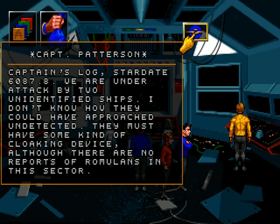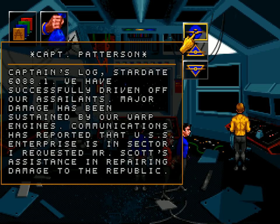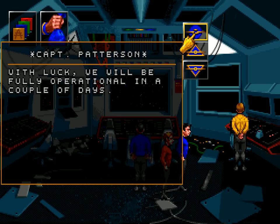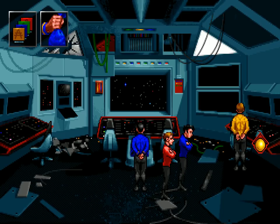Captain's log, Stardate 6087.8. We are under attack by two unidentified ships. I don't know how they could have approached undetected — they must have some kind of cloaking device, although there are no reports of Romulans in this sector. Captain's log, Stardate 6088.1. We have successfully driven off our assailants. Major damage has been sustained by our warp engines. Communications reported that USS Enterprise is in sector; I requested Mr. Scott's assistance. With luck, we will be fully operational in a couple of days. I am betting that was the ship that attacked them.